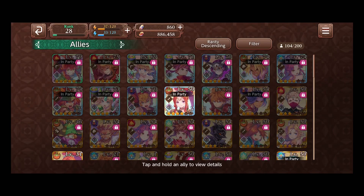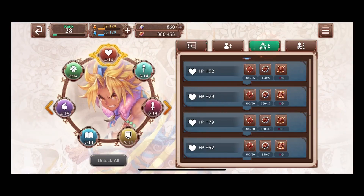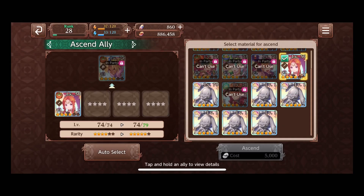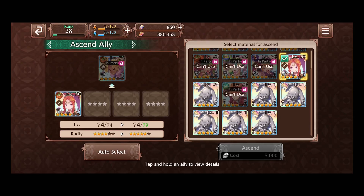Now that we have a four star Amanda, note that it's not going to allow you to use her right away, and there's a reason why. You have to remove Amanda from the party — as you can see it says 'in party,' and this will not allow you to ascend the unit. Remove her, then click on a unit you'd like to five star. Now Amanda is highlighted so you can click on her. I recommend using two stars over four star nitwits — saving nitwits might be pretty important, so I'll refrain from using them until I absolutely need to.